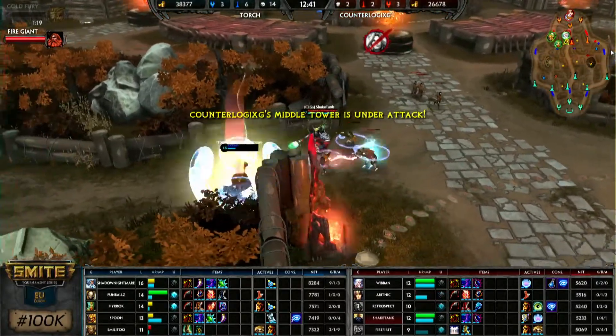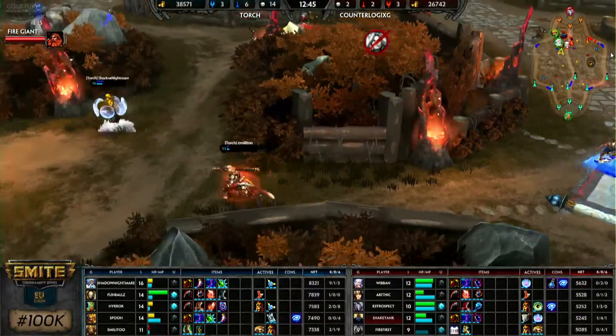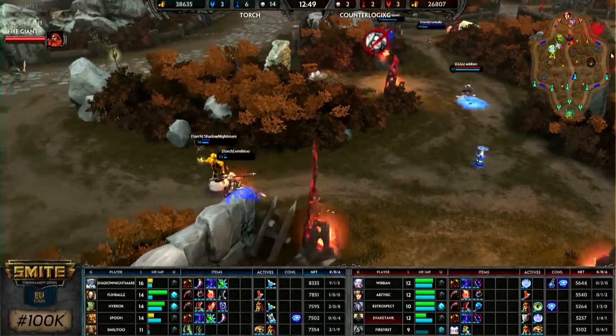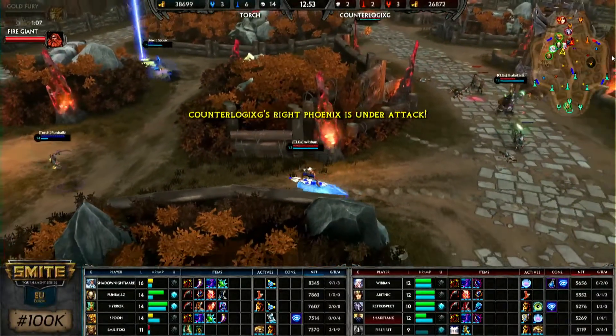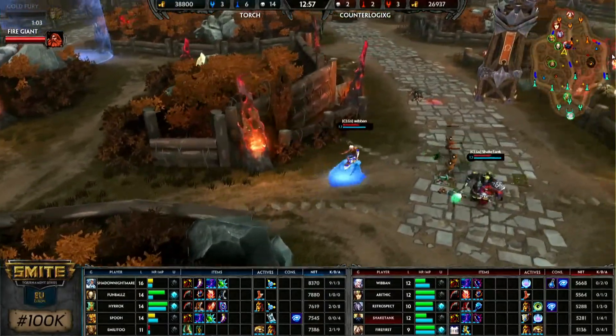Shadow Nightmare jumps in front of the World Weaver to save Emilito, gets pressured back, but Shadow Nightmare finds a stun for the retreat as Fun Ball rotates over trying to keep him safe as well. Right now Torch is just controlling every fight, every point of contention, and they have 12,000 gold to prove it.